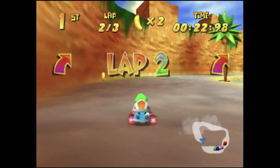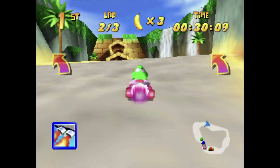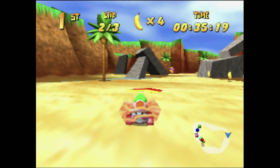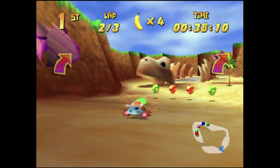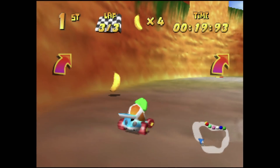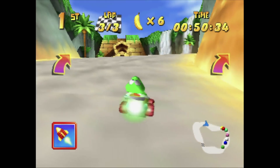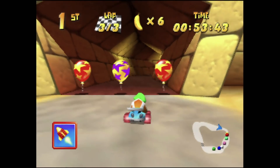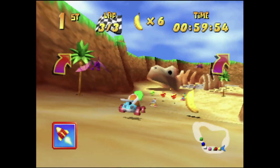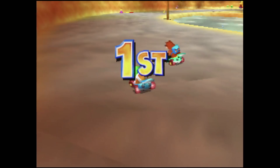Jungle Fools would be number one on this list if I was basing it purely on nostalgia, as this was not only the course my dad and I would race all the time but one on which I used to hold the world records. From the moment the race starts you can speed boost about 80% of the track if you hit them all, and being on the shorter side means that against someone of similar skill level you'll have some epic photo finish races. The tunnels through the mountain and the skeleton towards the end are good places to evade missiles, and the small bridge section means it's game over if you fall into the water.